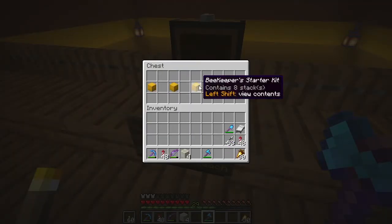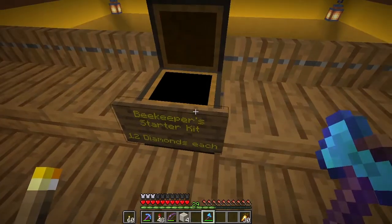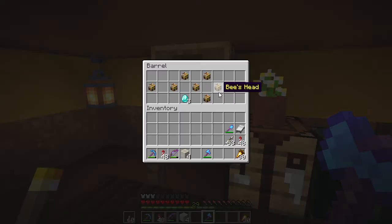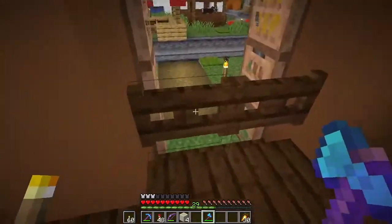Ooh, a beekeeper starter kit! A beehive, two bee nests, bottles, flowers - 12 diamonds each. That's not a bad deal at all. Bee heads, three diamonds a piece. I mean, we've got three bee heads we could be selling here.